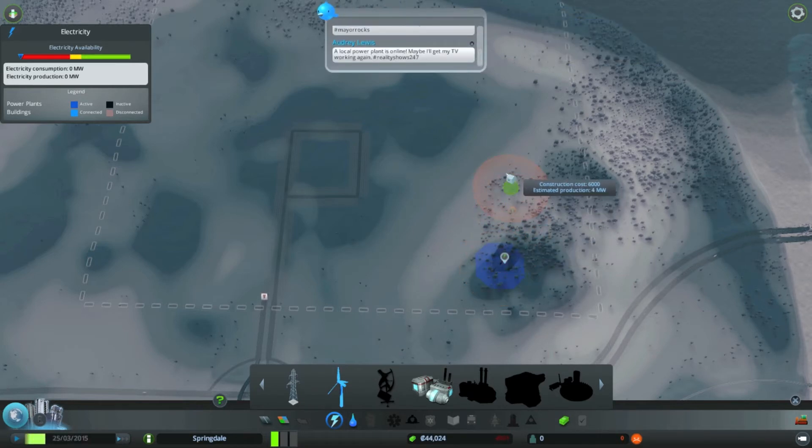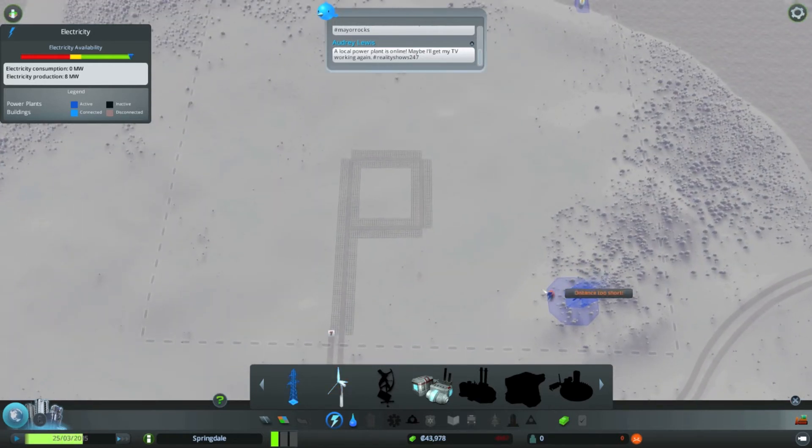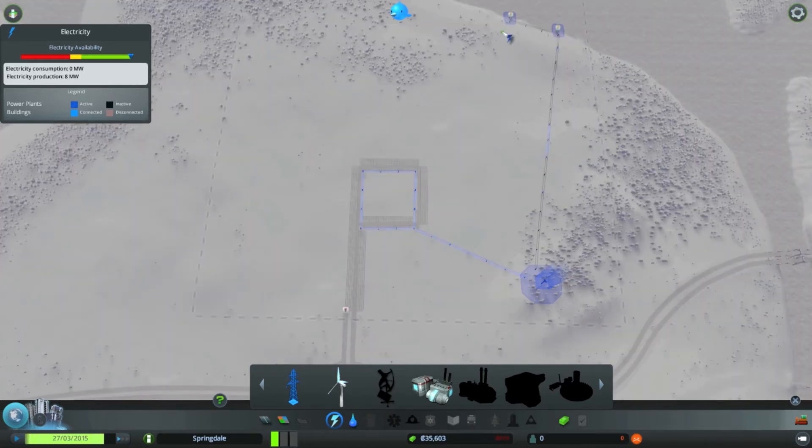So that's where I'm putting my wind turbine. And I'm also going to run power lines from my turbine into my city, town, community, whatever you want to call this. And then you're also going to want to run your power out to your water stuff out here.